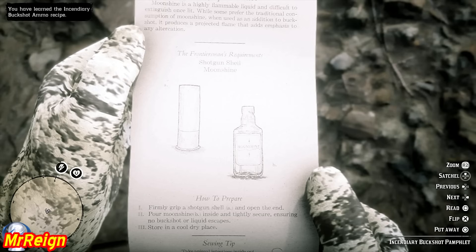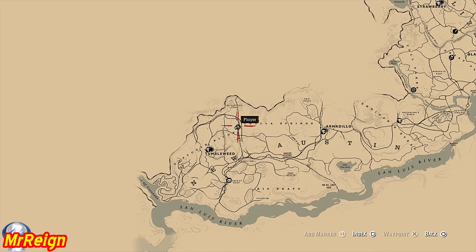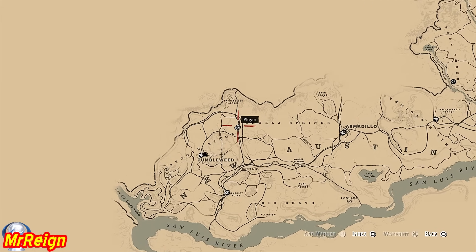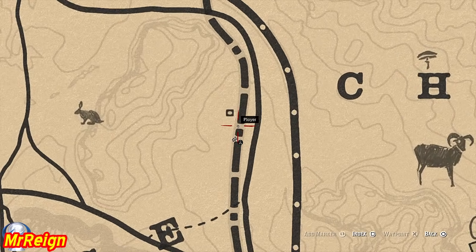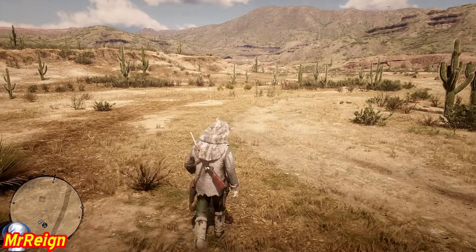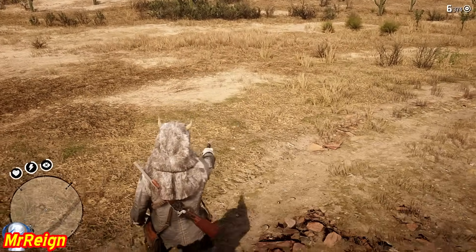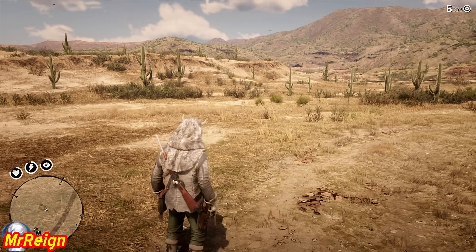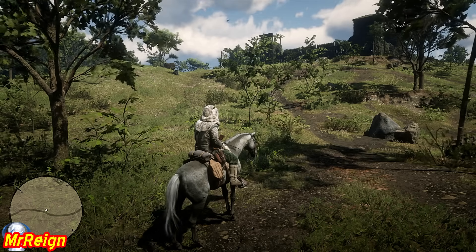Next we're going to go to the Explosive Slug pamphlet. The area I'm going to show you is where the cabin will be the first time you get there — trust me, you're not going to miss it because it explodes. Once you go over to the remains you will find a lockbox with this pamphlet inside. It's in New Austin, just northeast of Tumbleweed, south of the fork up top, right by the train tracks. You can actually see a square on the map, and the pamphlet is going to be somewhere right about there.